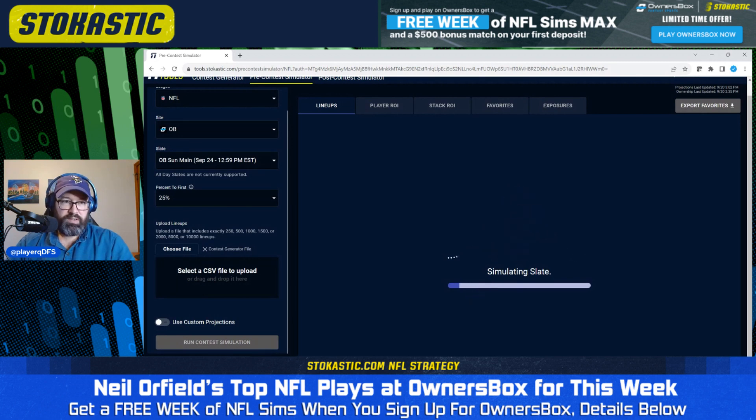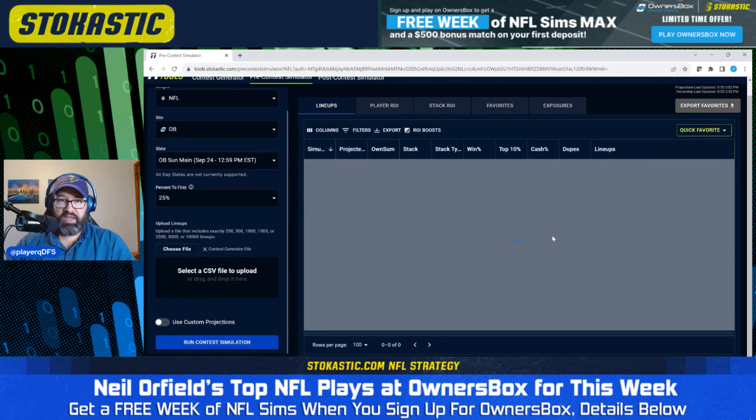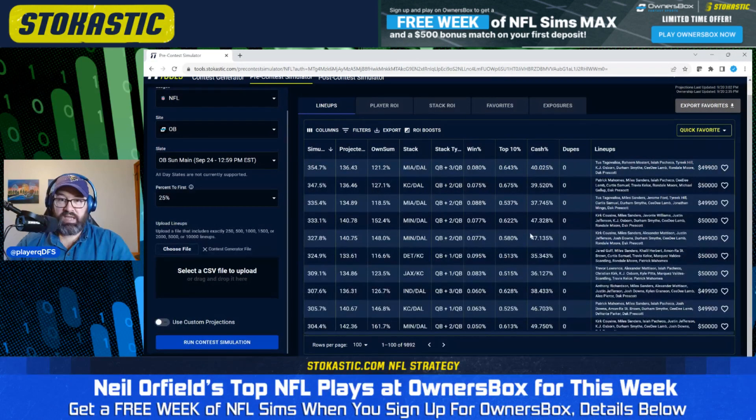The simulator tool is taking a little longer than usual. I'm anticipating we're going to get a lot of Vikings and Chargers — clearly going to be the chalkiest game on the slate. So here are the lineups after running the sims. The top projected lineup with the highest simulated ROI has Tua, Raheem Mostert, Tyreek Hill, Durham Smythe — a majorly stacked Dolphins lineup — plus Dak with CD Lamb for a Cowboys stack as well.